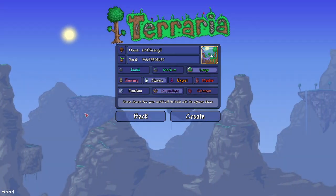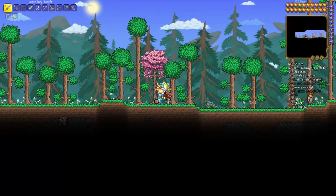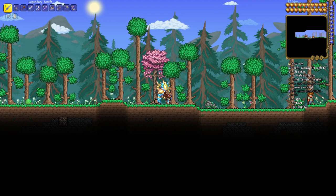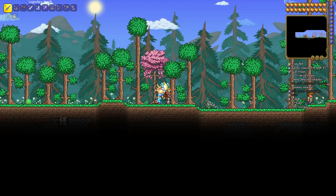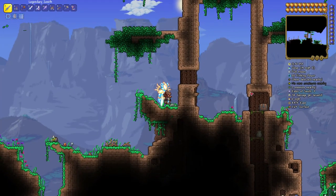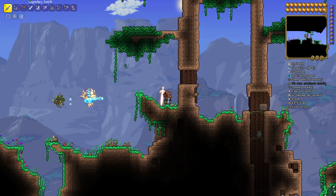Now we're going to create the world — I'll meet you in there in one second. First and foremost, we are going to the right to find a tree. It's going to have an enchanted sword attached to it, as well as the aglet and some climbing claws. We're at 4373 east by 263 surface.